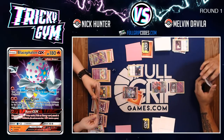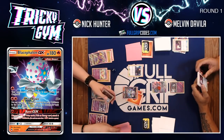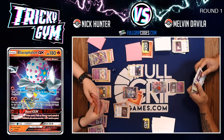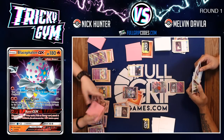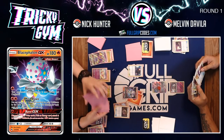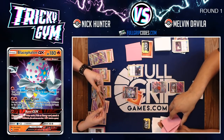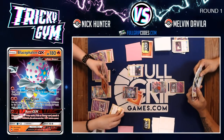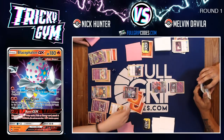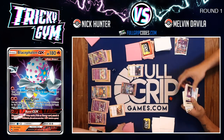Nick has a plan — he's going to gust up the Mewtwo. He needs five energy in play to take the win and is at three. If he Welders into one of two fire energy or the beast energy, he will be able to take game on this Mewtwo and Mew tag team. Nick Welders one, bringing him up to four fire. He finds the fire energy he needs for game — Mind Blown for 250 plus 20 — Nick Hunter takes it with his Reshiram deck.